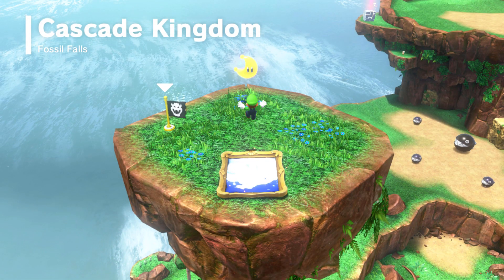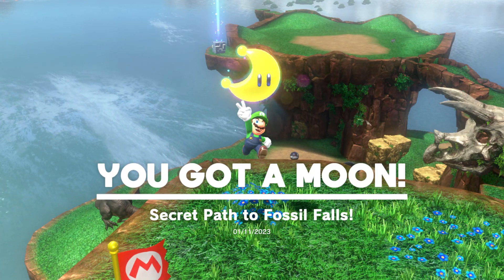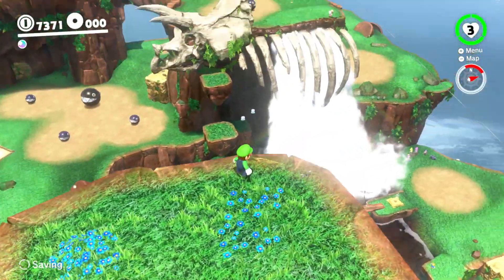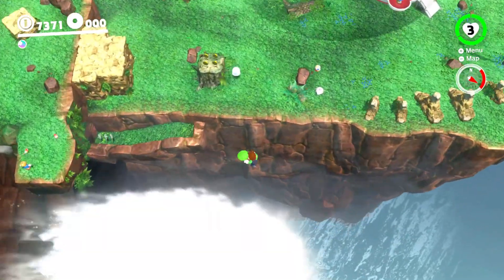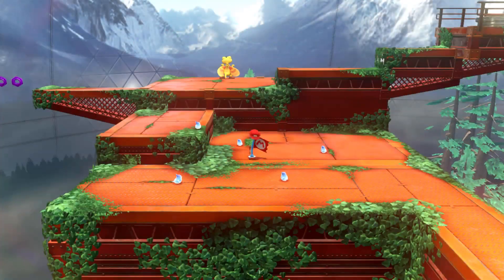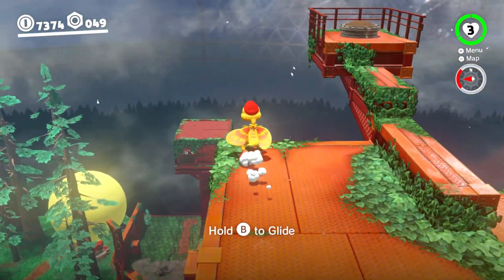And now we're in the Fossil Kingdom - Cascade Falls, Fossil Kingdom, Falls, Cascade Kingdom - this place, yeah. So this is one of my favorite things about the secret paintings, not just because it's a really cool reference to Mario 64. I almost called it a payback to Mario 64 and I was like, what does Mario Odyssey have against 64? But no, it's like a really nice homage to Mario 64 and how you're jumping off paintings throughout that game.